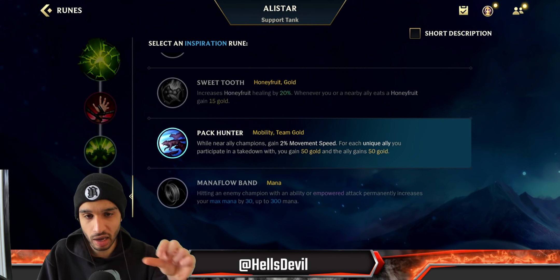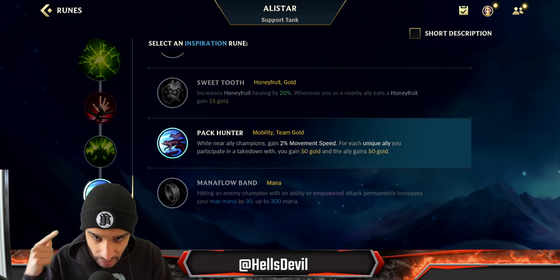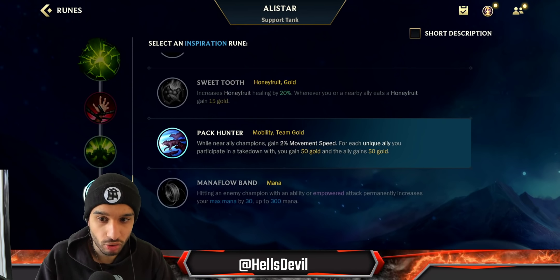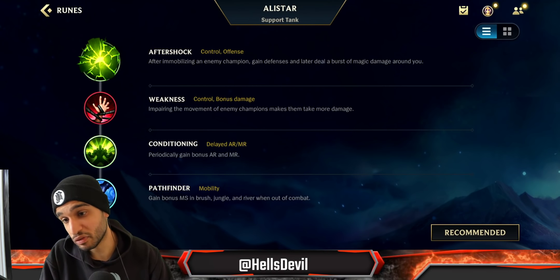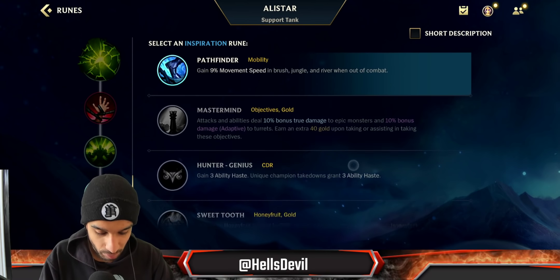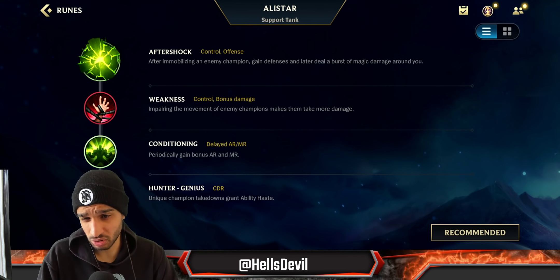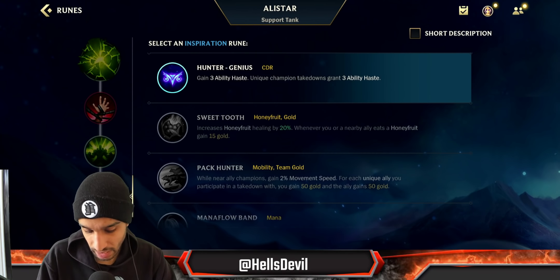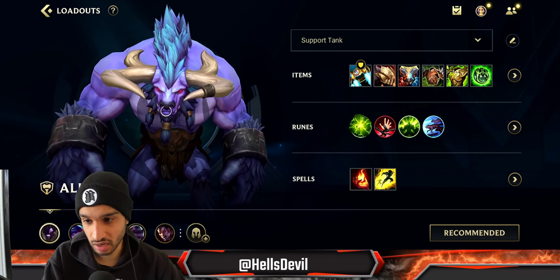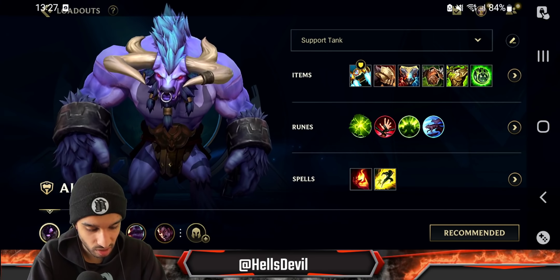For your fourth rune, I like Pack Hunter a lot because I gank frequently and get kills — it gives me and my ally 50 gold each, plus 2% movement speed when near ally champions. If you just want to roam and gank, Pathfinder is amazing for the extra speed. Hunter Genius gives cooldown reduction if you want it, though I don't really recommend it. For spells, go Flash and Ignite — Ignite fits Alistar's playstyle very well.